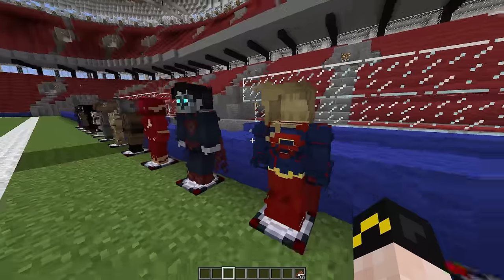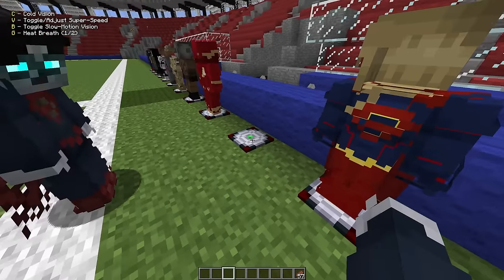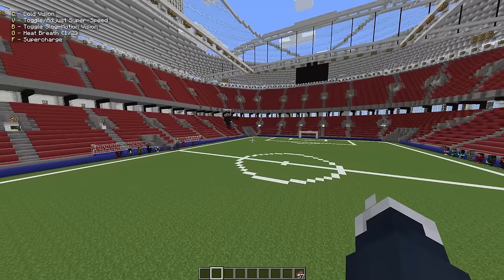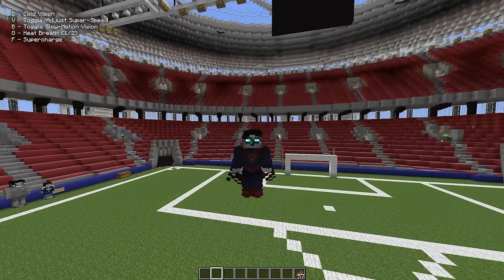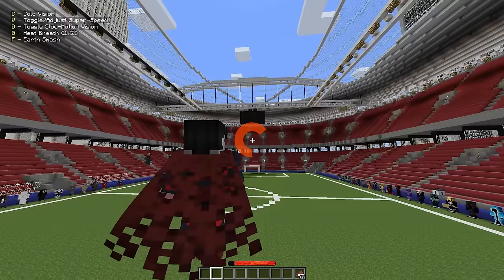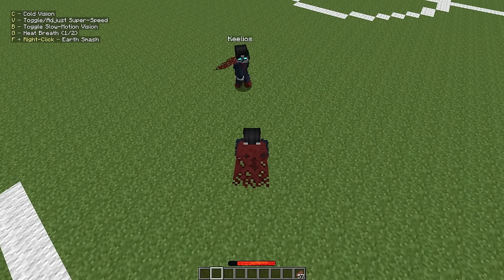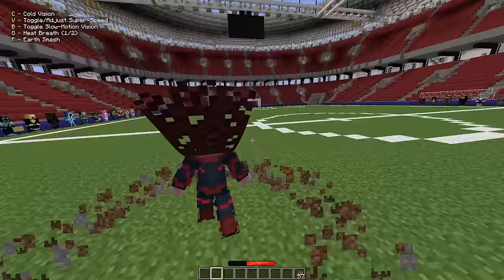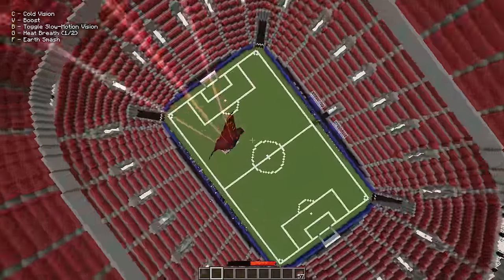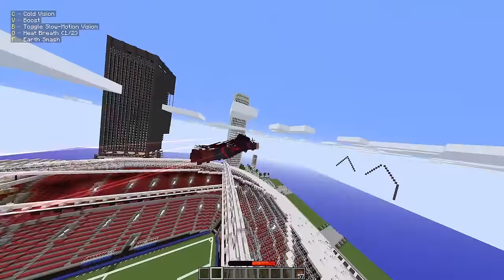And first up we got two — we got the Bizarro. This is the Supergirl Bizarro. They're basically the same but with a slight difference. Superman and Bizarro are literally just kind of opposites — heat vision, but it's cold vision this time around. He's also got supercharged and the earth smash. I like the tethered cape. They also have rolls — all the Kryptonians have rolls. If you double-tap W or A or D to go left or right, you'll roll.